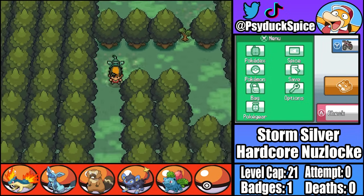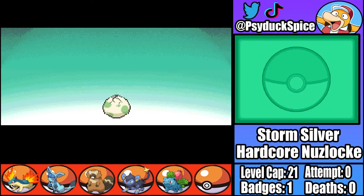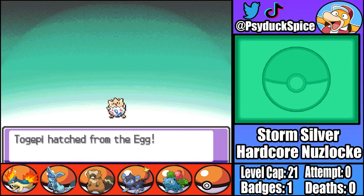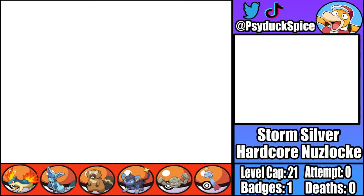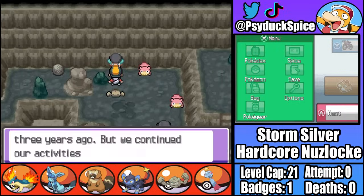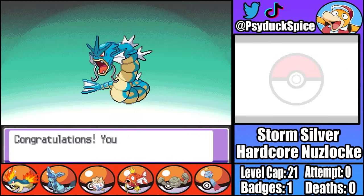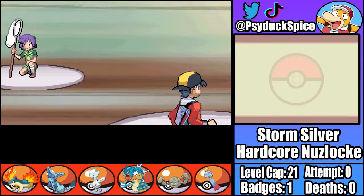Moving on, we head all the way to Ilex Forest before we get another useful encounter. Instead of catching one of the many bug types I could find in this forest, I decide to hatch my Togepi egg here, so Stan joins the party. That's the last notable encounter I get before Bugsy, so after defeating our first Team Rocket admin and evolving Stan into Togetic and Lucy into Gyarados, we're ready for our second gym battle of the run.